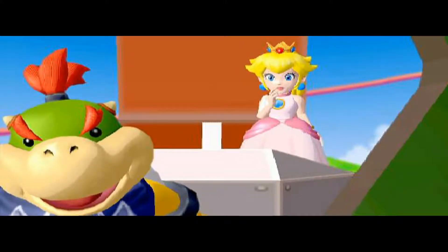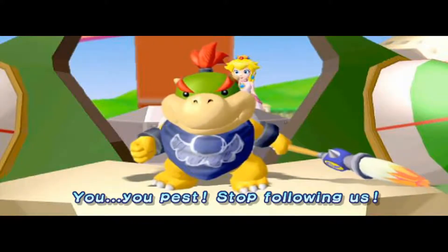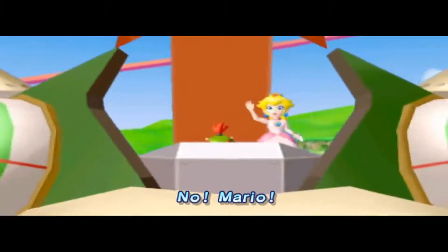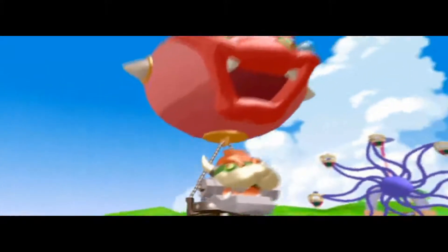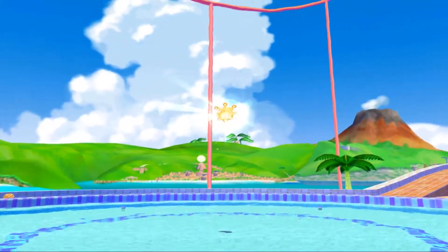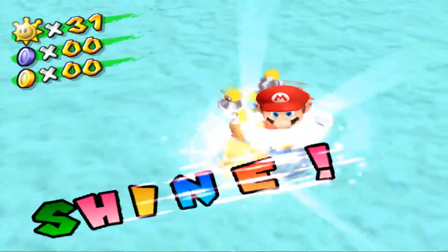They locked us up for a good day or two. The cutscenes have so much fun stuff to make fun of. Corona Mountain - that's not good. No alcohol on YouTube. But apparently Mecha Bowser had a shine sprite powering him, so that's two birds with one stone because Peach got away. Shine!